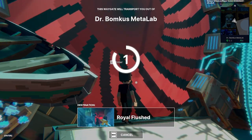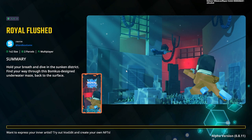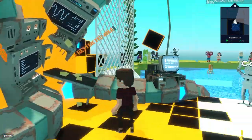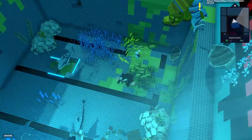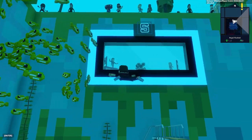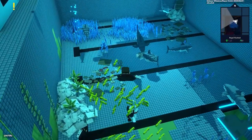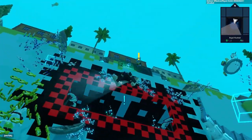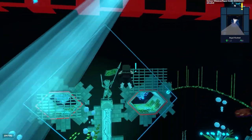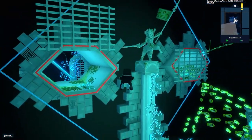It looks like we're going to 'Royal Flushed' — I have no idea what to expect but I'm excited. Here we are — it's like a giant pool. We gotta go ahead and go underneath here. This is beautiful! It's a gigantic pool with a bunch of people over here as well. There are fishies — that's cute — and they've got sharks as well, looks like one is biting a submarine. There's a new objective: underwater race!